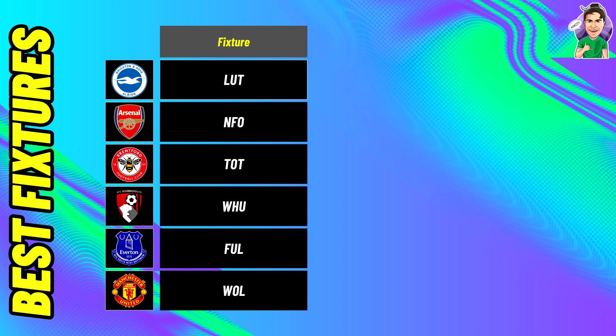The second best attacking fixture is Nottingham Forest at home for Arsenal. A lot of us own these assets — probably a double up or even a triple up, and I myself have a double up in that attack. This should be quite a fruitful game for those Arsenal attackers — your Martinellis, Odegaards, and Bakayasakas, and whoever starts up front whether it's Havertz or Trossard. Hopefully Arsenal score a few.